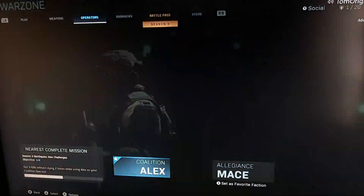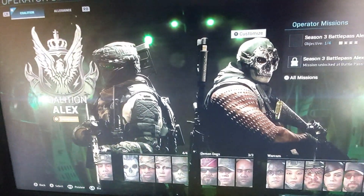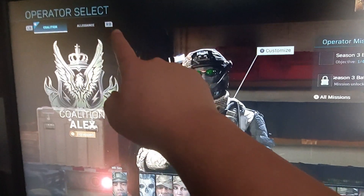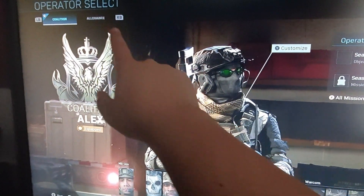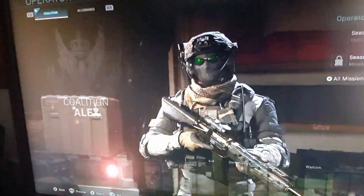Step one: you need to come to operators right here. As you can see, I'm currently playing as Alex. If you press on the button — mine's RB on Xbox, it'll vary depending on your console or system — you can change your factions like that.